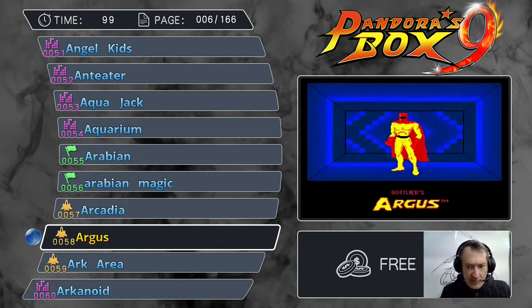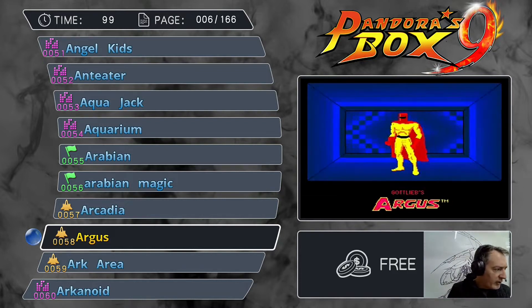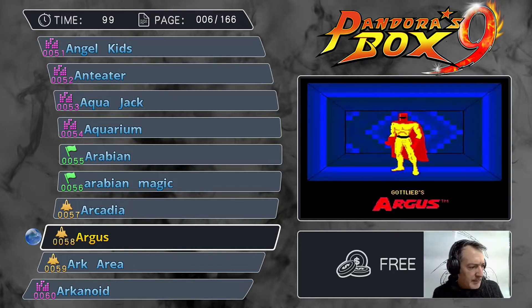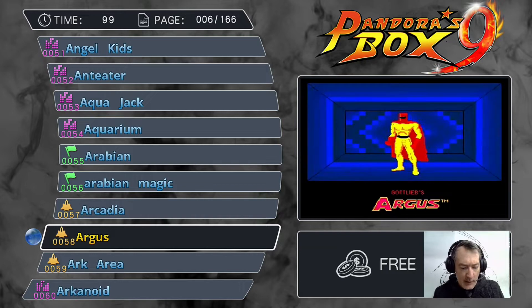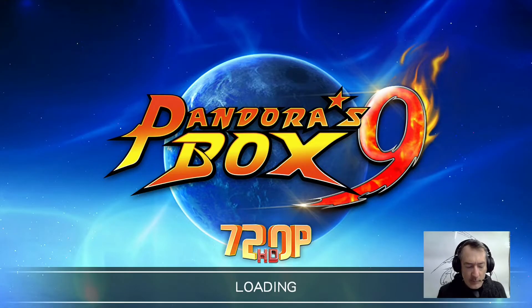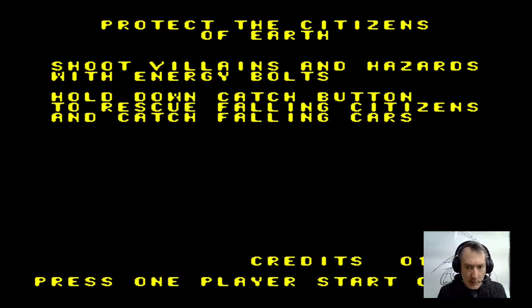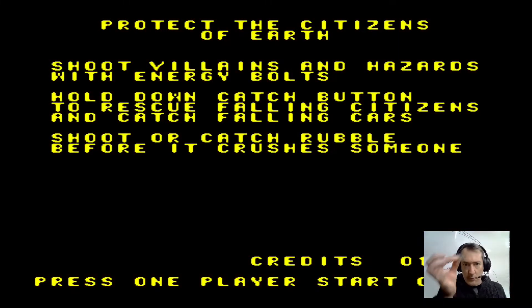I'm going to talk about stuff and games and reviews and keep it under 10 minutes if possible. Our first game is Argus. This was produced by Gottlieb — never made it to Australia. Gottlieb might be familiar to some people; it's a company that made lots of pinball games. This is their foray into the digital arts.